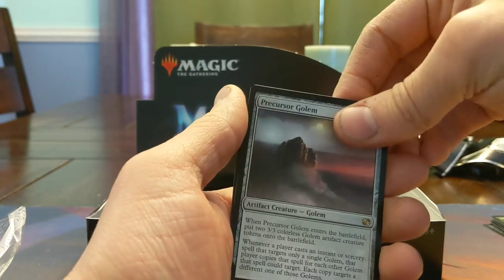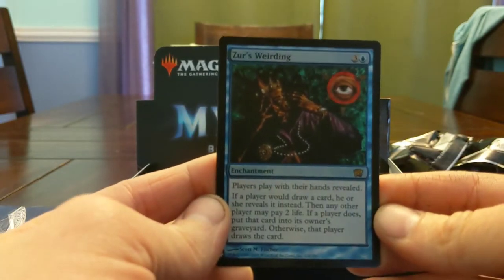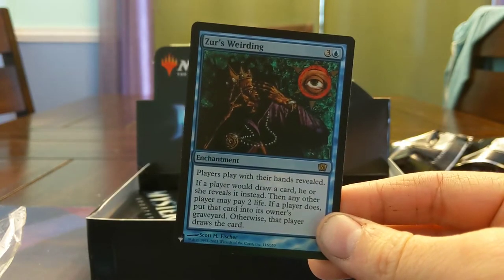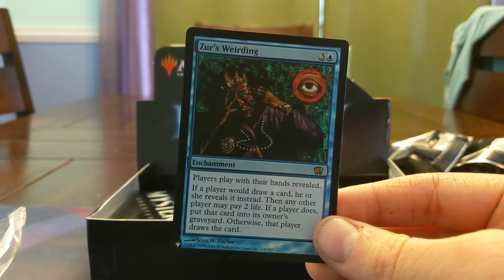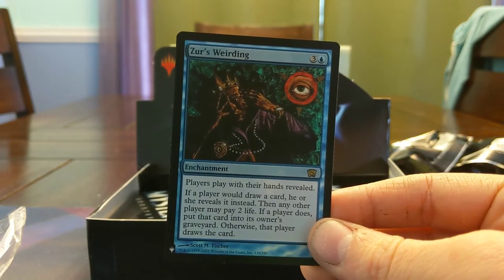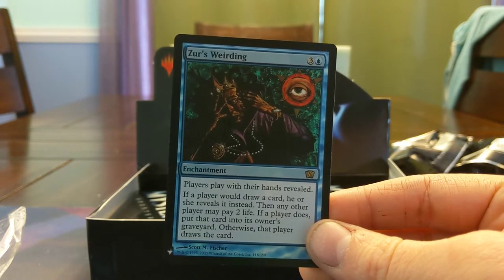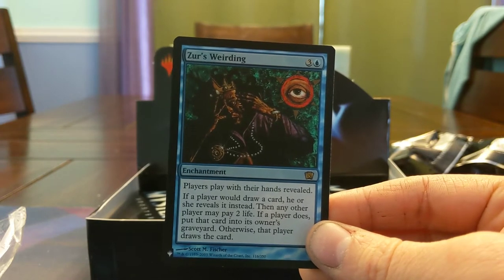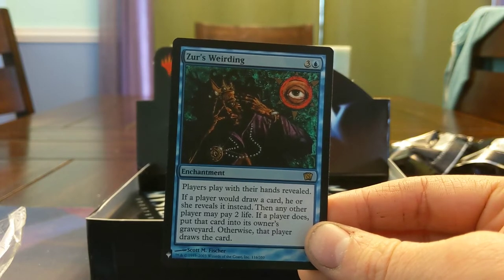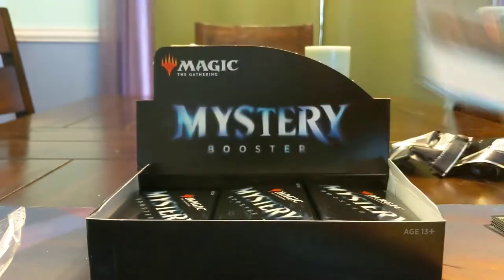We got our second Precursor Golem — we're just going to skip this. And we got a Foil Xyrs Weirding with this crazy art. Players play with their hands revealed. Whenever a player would draw a card, they reveal it instead — then any player may pay two life. If that player does, put that card into its owner's graveyard; otherwise, that player draws the card. So if you have a lot of life, other players just don't get to draw cards anymore. This can be really really good if you're doing some kind of Esper Oloro nonsense, but everyone will hate you for it.